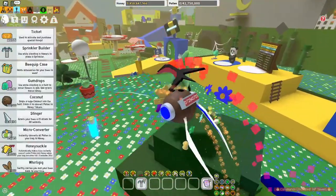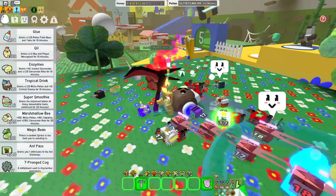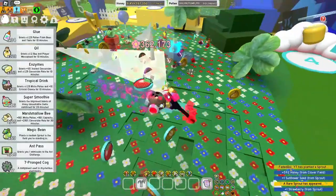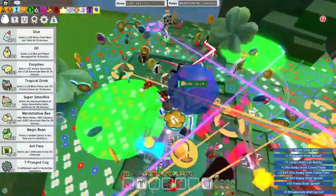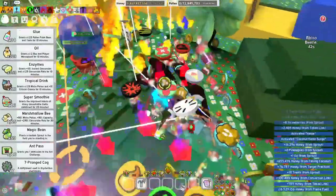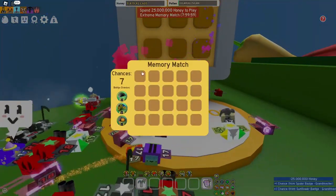Another way is getting a gold egg from Epic Sprouts. I know it's not easy to even spawn an Epic Sprout, but if you get one, you'll have a chance to get a gold egg. So if you see an Epic Sprout, go break it straight away and try to get yourself a gold egg.